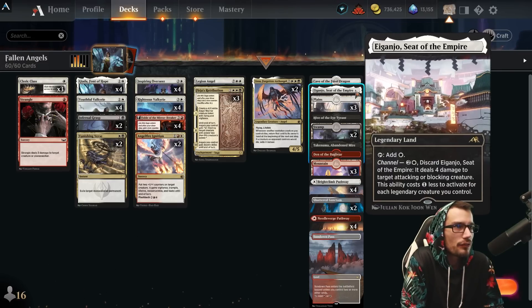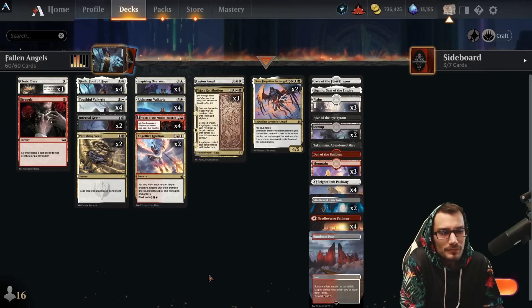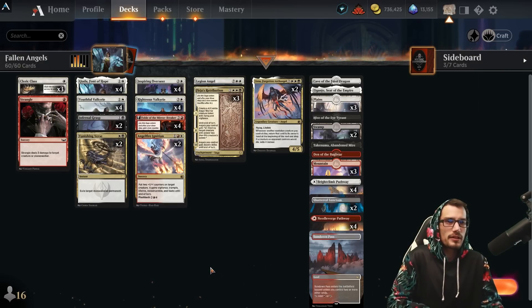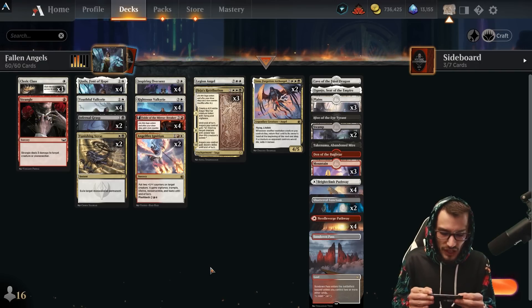That is the deck list! We've also got Cave of the Frost Dragon, Faceless Haven, Abandoned Mire, and Den of the Bugbear. Not the Crucible — didn't really find a place for that here. Just all our lands for consistency. Easy peasy lemon squeezy. Make sure to like, comment, and subscribe — these things really do help the channel.